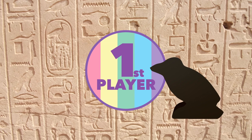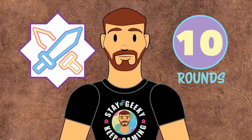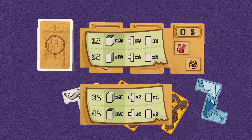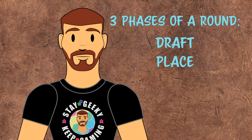The player who recently walked like an Egyptian takes the first player marker to start the game. Cartouche is a competitive tile laying game played out over 10 rounds. At the start of a round, story cards are dealt face up and animal tiles are drawn from the bag according to the number of players playing. Each round has three phases: draft, place, and score.